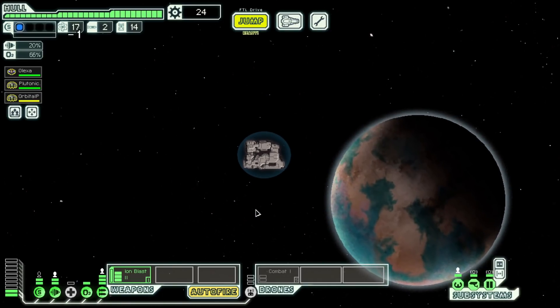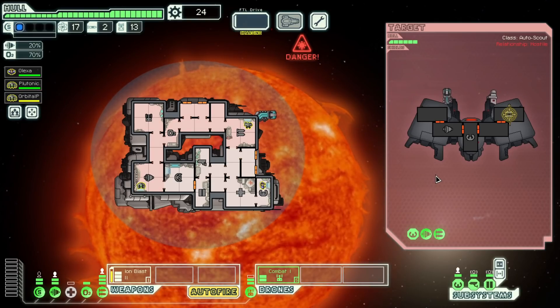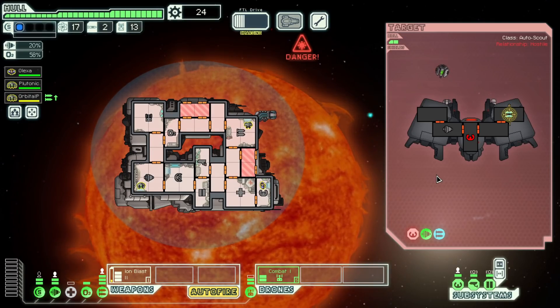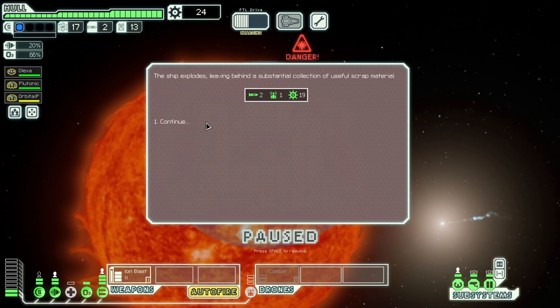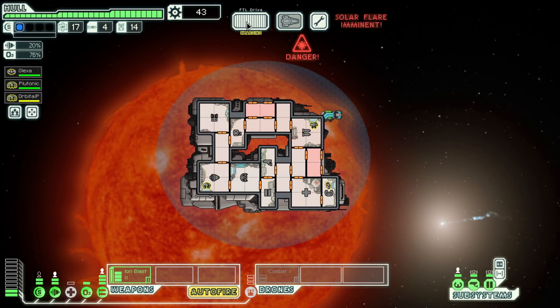We handled it pretty well. Our store is right here at the front, kind of unfortunate. We're right on the sun too. This is an easy fight though — ion blast on their weapons because the plan is he hopefully never even gets a shot off. He should be just very dead. FTL out of here ASAP because we are in solar flares.